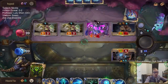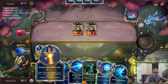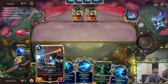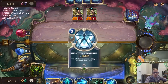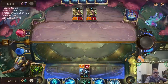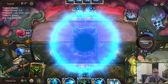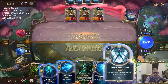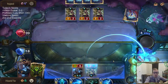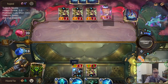They only have one mana left — they're probably not going to have a spell for one mana. I should use both of these to kill Diana and keep my Victor alive, but I have another Victor anyway. That Victor was just a 3/4. Actually, this works out — I have my own Eye of the Dragon.